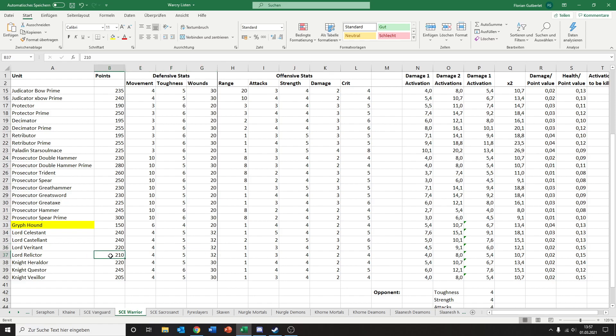Moving on, we got a Lord Relictor. He costs 210 points. Movement 4, toughness 5, 32 wounds. Range of 1, 3 attacks, strength 4, 2, 4 damage — 4.4 damage on average. And then we got our Knight Heraldor, 220 points, movement 4, toughness 5, 30 wounds — so you're going down 2 wounds there. A range of 1, 4 attacks, strength 4, 2, 4 damage. So you're trading a couple of wounds for a bit of damage output. It's definitely nice on the Knight Heraldor. So I would recommend him over the Lord Relictor any day.